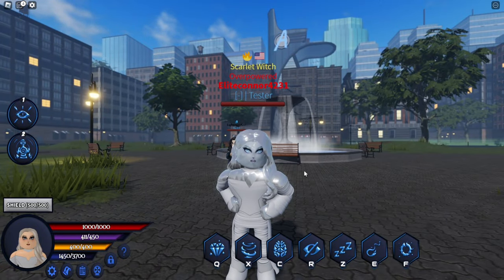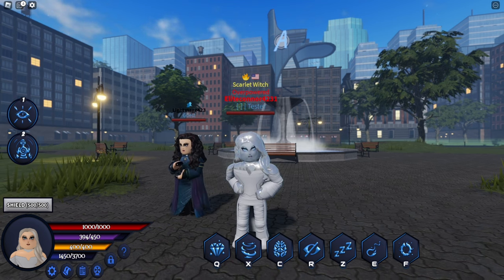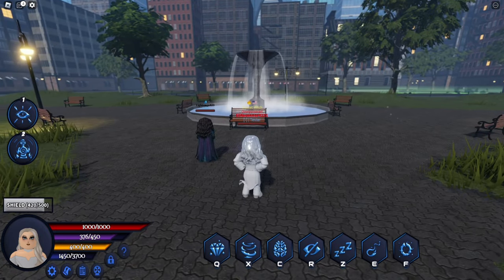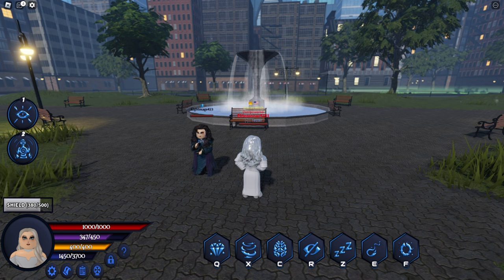Let's move on to the actual buffs of being in diamond form — she has a lot. Firstly, she cannot be ragdolled or grabbed. Agatha cannot grab her in any way and cannot ragdoll her. Bolts can reflect off of her, which is a cool feature, although it will not damage the user — it will simply bounce off and take away her shield. She also cannot be used on with grabbing abilities, meaning absorbing — Monica's absorbing, Rogue, Agatha's absorbing spell. She cannot be hit by instakills and is immune to instakills entirely.